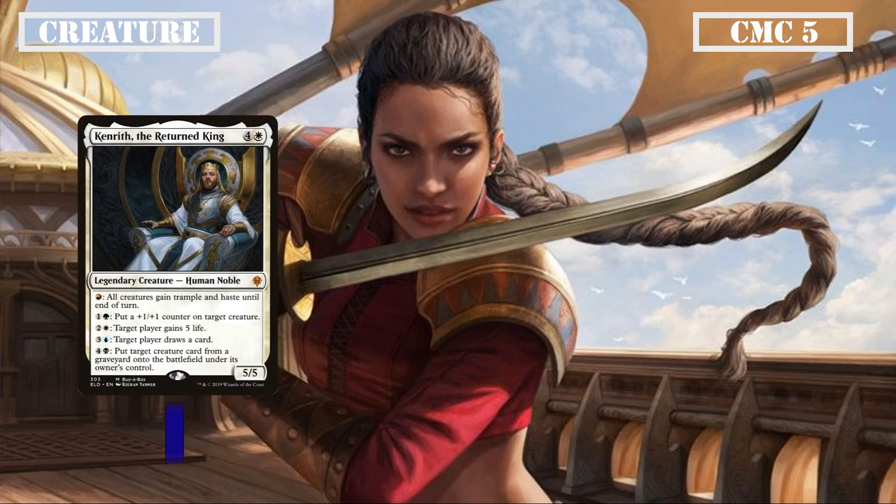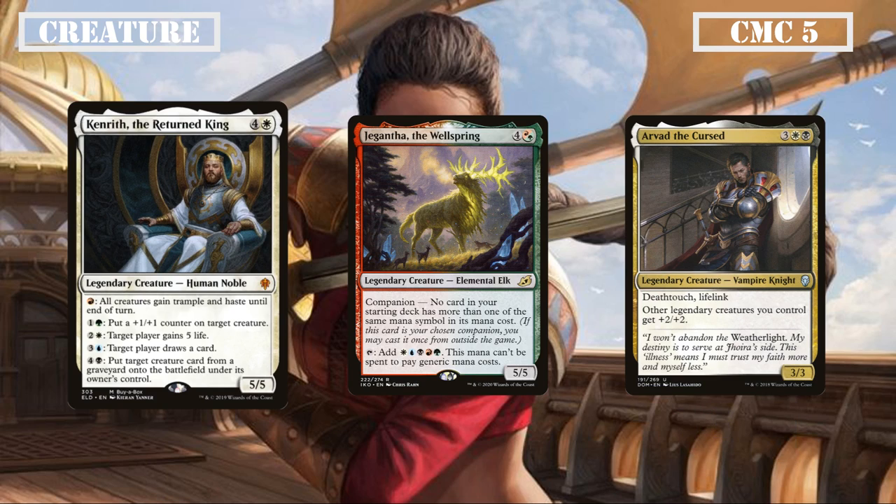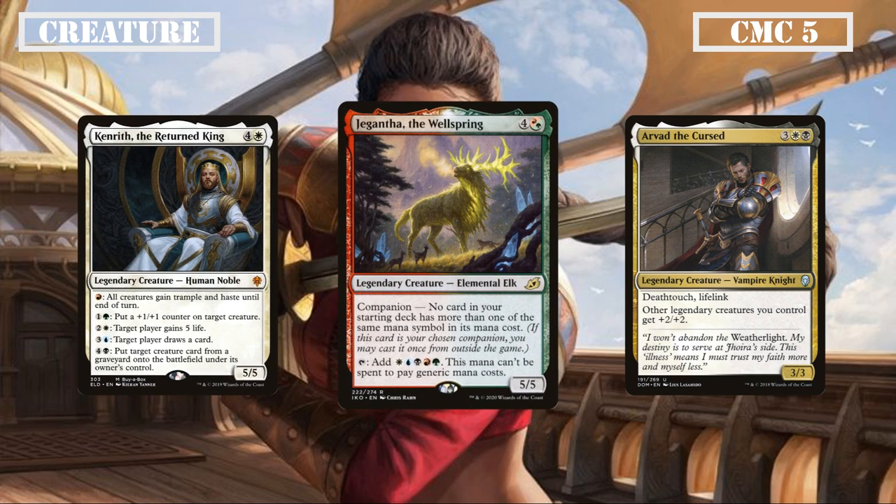The CMC 5 slot is up next with Kenrith the Returned King, Gengatha the Wellspring, and Arvad the Cursed. Kenrith is a 5/5 with abilities for each color: for a red we can grant all creatures trample and haste; for 1 and a green give target creature a +1/+1 counter; for 2 and a white grant target player 5 life; for 3 and a blue have target player draw a card; and for 4 and a black put a creature from any graveyard into play — a swiss army knife of powerful effects and a potent mana sink. Gengatha is another 5/5 that taps to produce WUBURG, unable to pay generic mana costs, giving us a big body that can single-handedly pay for our commander and help cast our multicolored spells. Arvad is a 3/3 with Deathtouch and Lifelink that gives all our other legends +2/+2 — a decent legendary lord with relevant keywords.